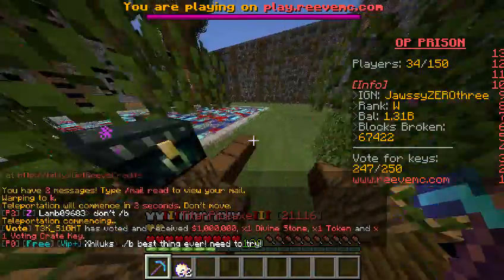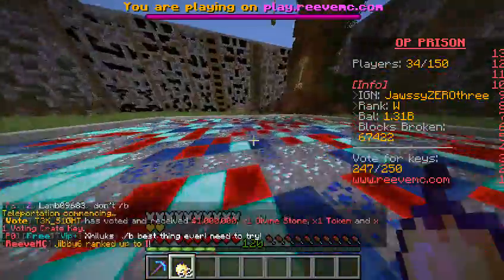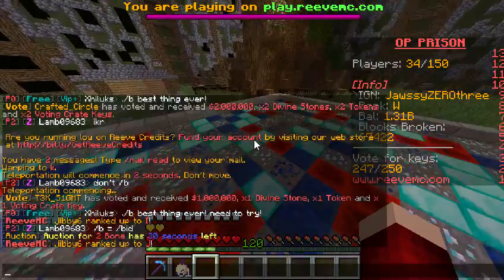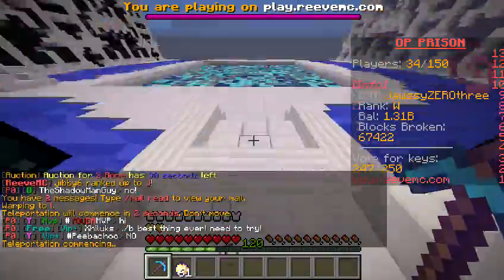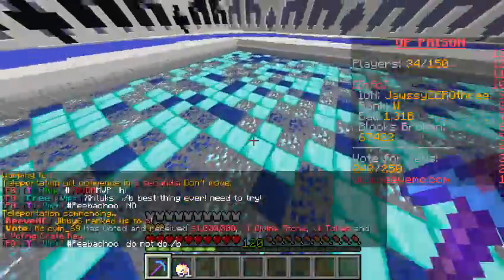I'm not going to be mining because I'm not voting for keys right now. Mine K - I ranked up past this mine because I had a lot of money. There's diamond blocks. The mine's getting slightly better - adding one more block each time. Still lots more mines to go: L, M, N, P, Q, R, S, T, U, and W.